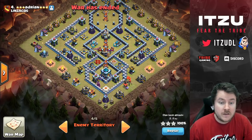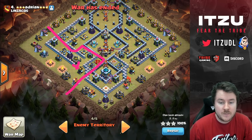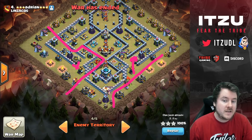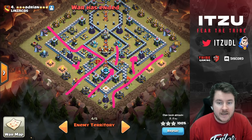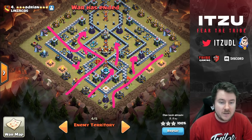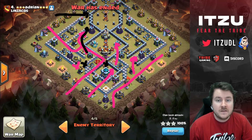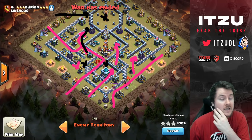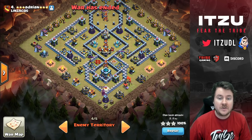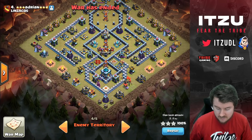Once the Queen charges in, she should clear roughly this section of the base. I still have my King and Siege Barracks, which head inside — some troops will go in too, which is fine. This is the hybrid part getting into the back end, giving the Queen access to the rest. I'll bring two Super Wall Breakers: the first to let the Queen reach the single Inferno Tower, the second as a backup in case it survives. That's the plan — pretty straightforward.